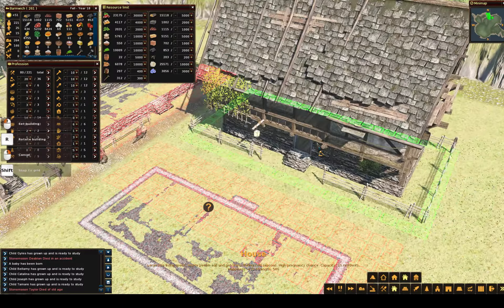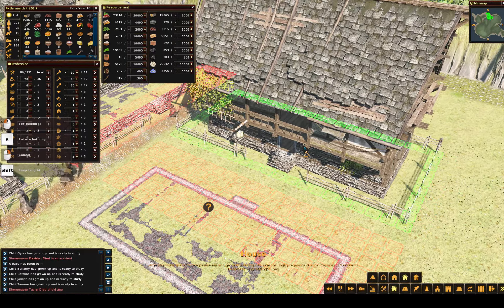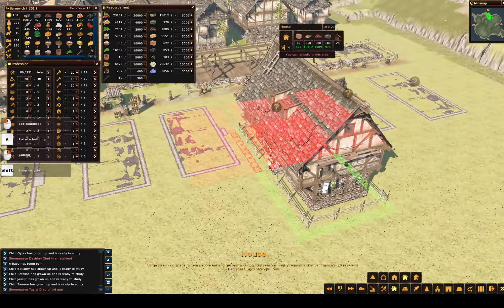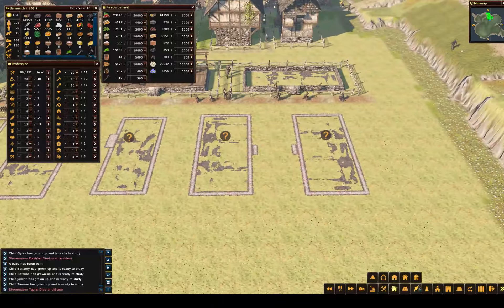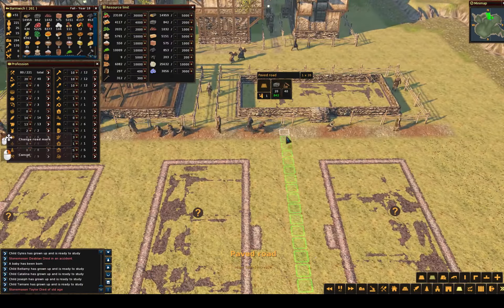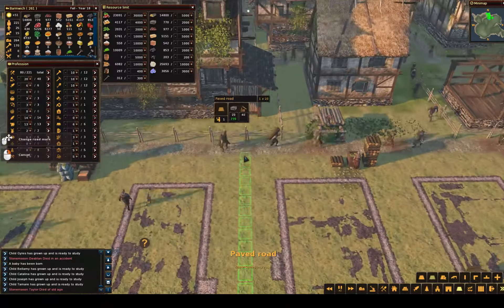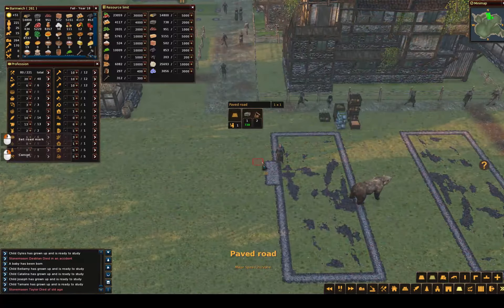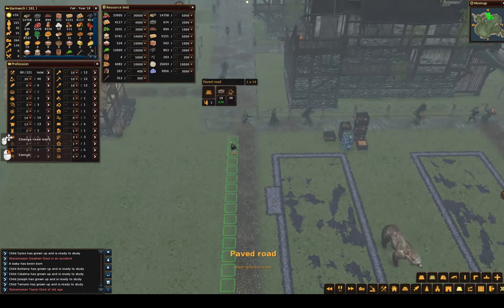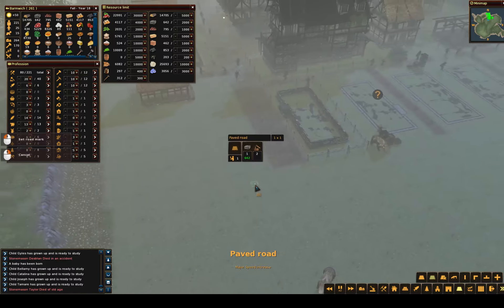We'll probably do one more. All the reserves are all good to go. So we want roads in between. I'm not sure if it matters or not, but we've got to have some roads. Actually, this main throughfare here — got to have Main Street.